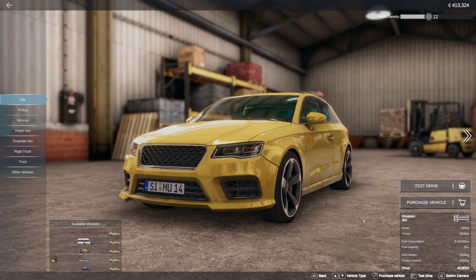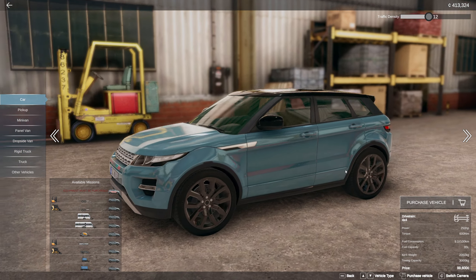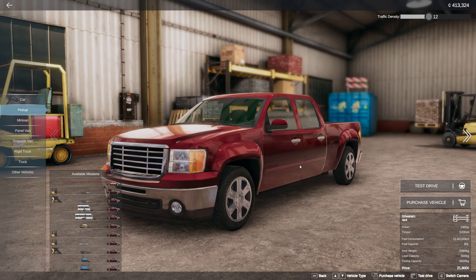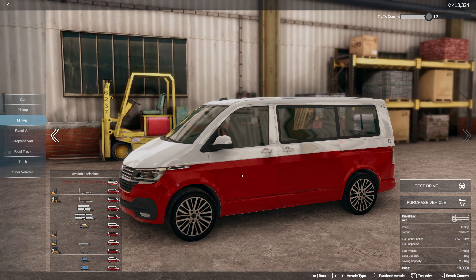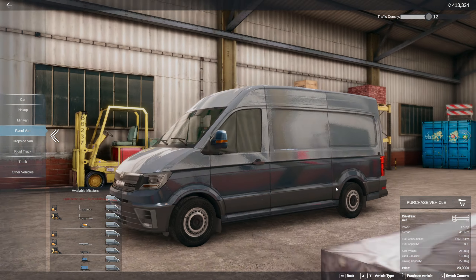Your very first car available is a basic two-door, then you have a four-door sedan, an SUV, and a sports car. Onto the pickup trucks, there are two available — a model that looks very similar to a Chevy and the newer truck I'm driving today. The minivan selection has a couple available: a very small unit and a larger variant. There are also two panel vans — an unbranded panel van and an MAN variant.